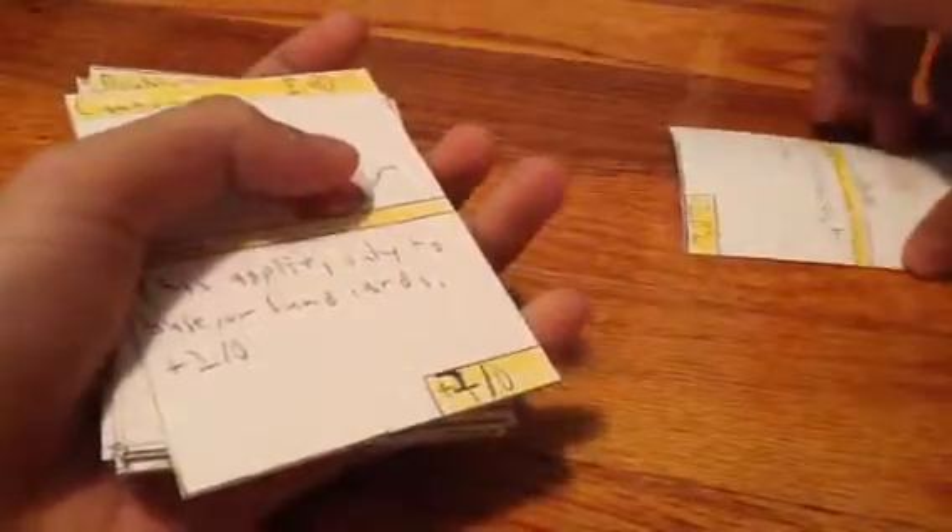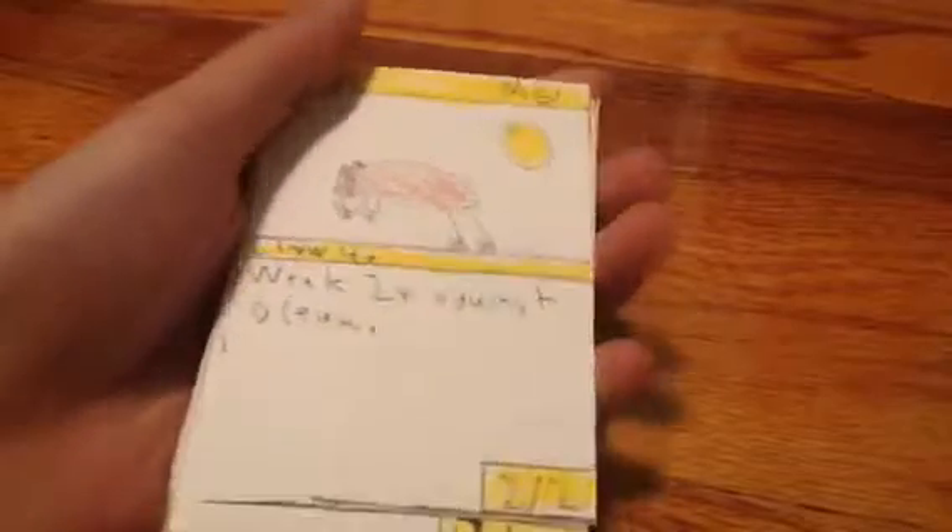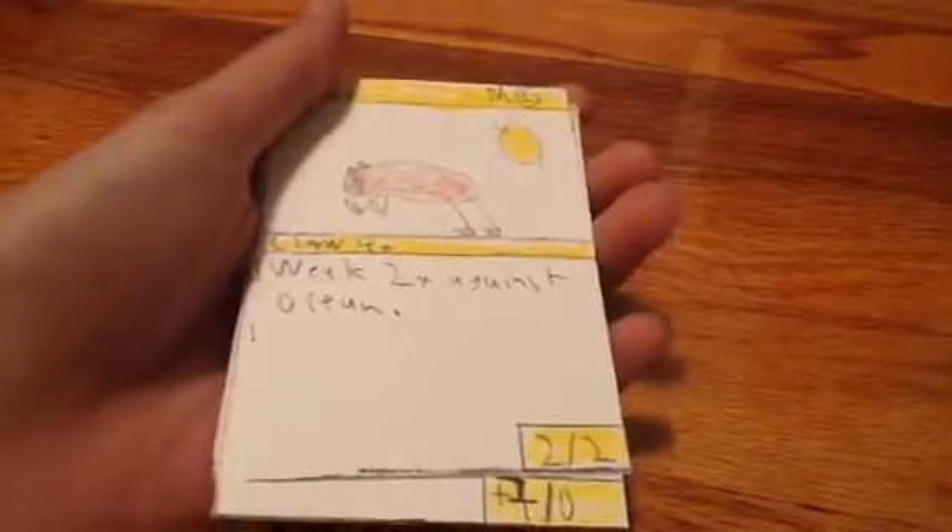a cannon, and you can barely see it but there's a tiny insignia there. I should probably show you what they do. This bear is a monster. It is obviously a common. It has claw four times, two times against ocean, and its stats are two attack and two defense.